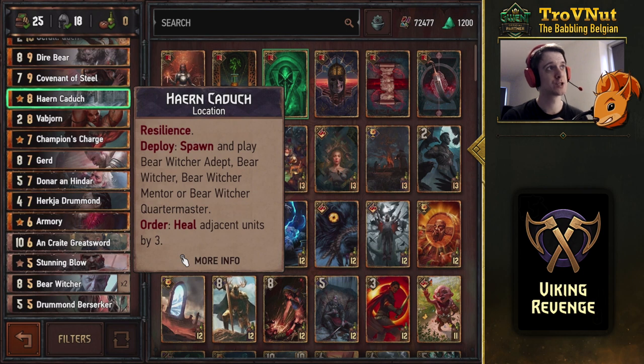Heron Kadu is a very important card. It spawns and plays a Bear Witcher Adept, Bear Witcher, Bear Witcher Mentor, or Bear Witcher Quartermaster. The most important two are the Bear Witcher itself or the Bear Witcher Mentor. If you have many damaged units on both sides and only three cards left in hand, the Mentor is better because it grows to immense power from all the damaged units.